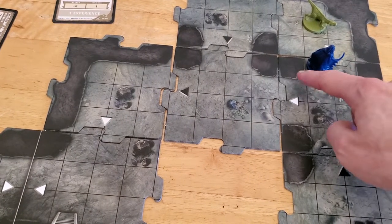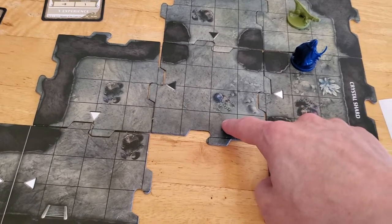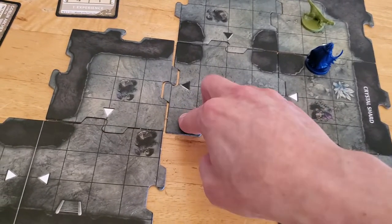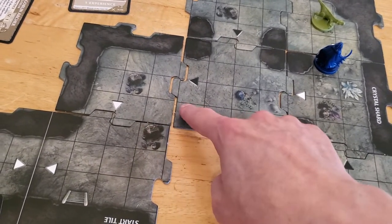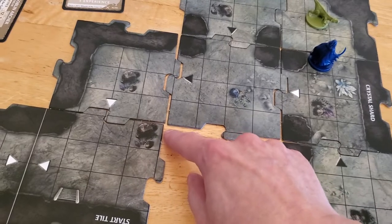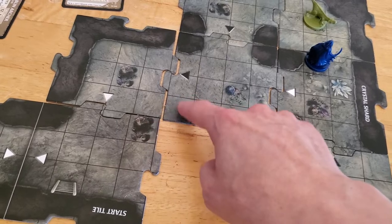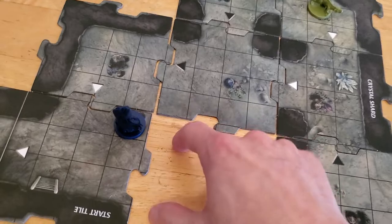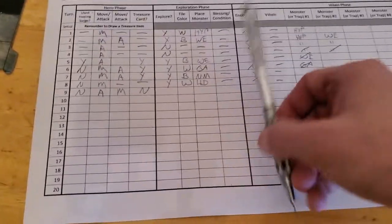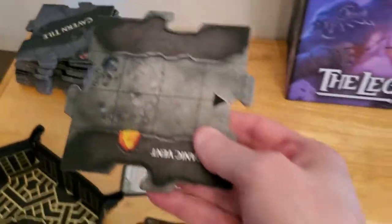So we're going to move diagonal one, diagonal two, diagonal three, and then four, five. I don't think we can go diagonal here, but it doesn't matter because we can still go six, seven. I don't think we can go tile-to-tile diagonally here. So we'll move over here — we're on an unexplored edge. So we are exploring, and we're going to draw a tile. After this tile, we need four more.